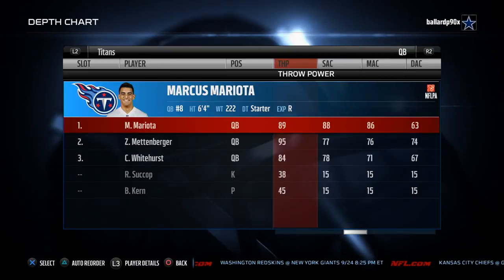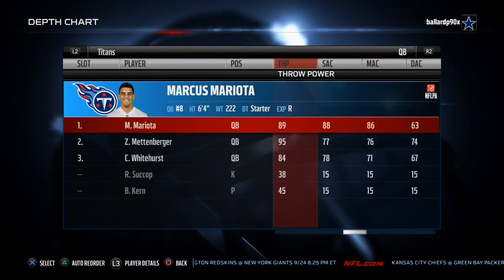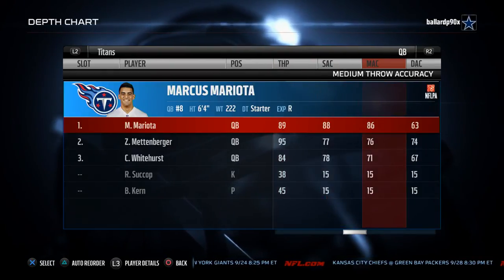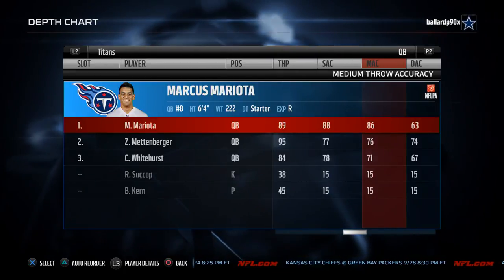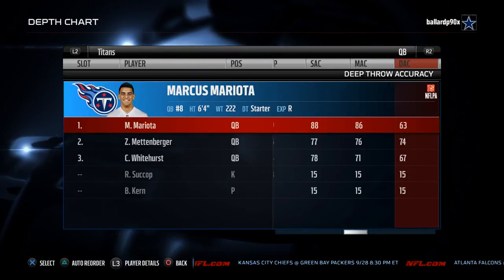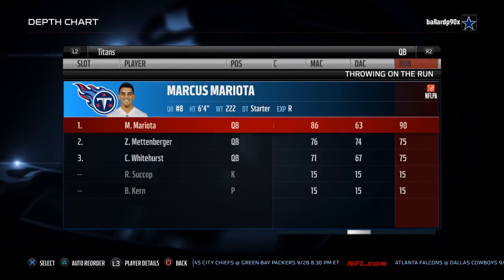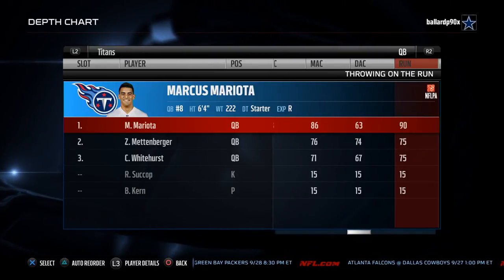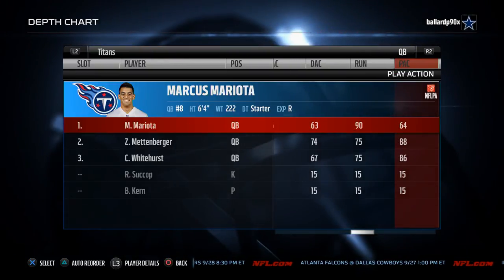Mariota's throwing power is six points lower than Jameis Winston's. His short accuracy is one point higher. His medium accuracy is considerably higher — about 12 rating points higher — but his deep throw accuracy is considerably lower, about 13 points lower than Jameis Winston. Mariota's throw on the run is a 90, which is 13 points higher than Jameis Winston. His play action rating is 64, same as Winston's.